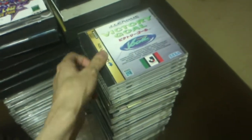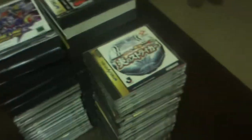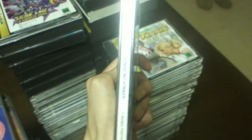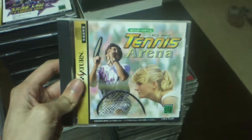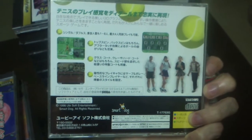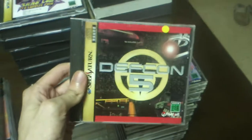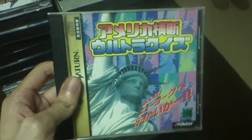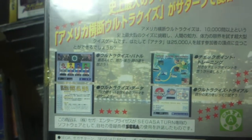Last Gladiators — I just showed this one before. Next one, Victory Goal J League, soccer game. J League game, something Stryker — Jukyo Honono Stryker. Tennis Arena, tennis game. Def Con 5, like a space shooter or something. America Oudan Ultra Quiz — like questions about America maybe? Okay, that's pretty funny. I've already seen this Masters game.